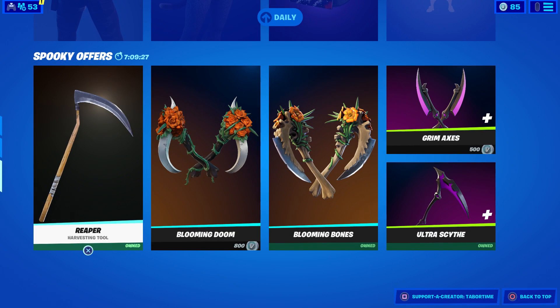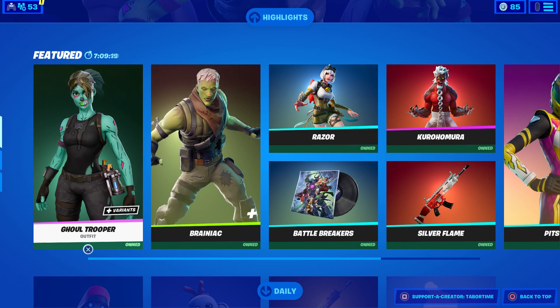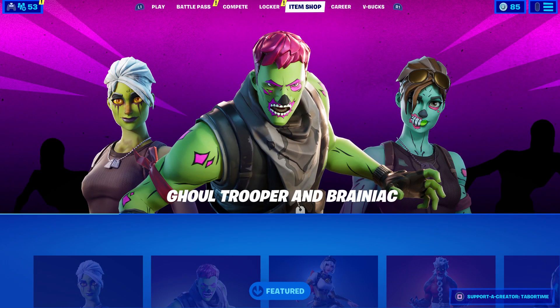You can see they divided it into categories: this one says Spooky Offers, this one says Daily, and this one says Featured — that's what it used to look like. Now, as you can see, there's a Highlights button on the top of my screen, and if I go up there it shows the featured item in that day's item shop. For this one, it's the Ghoul Trooper and the Brainiac.